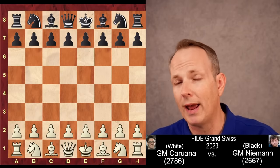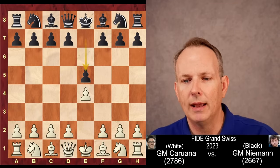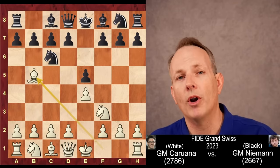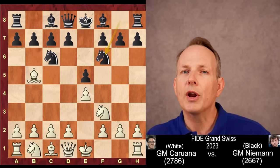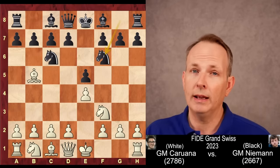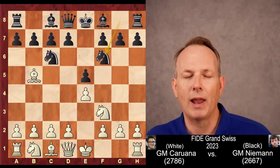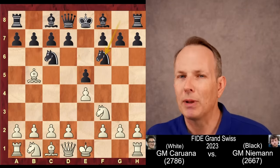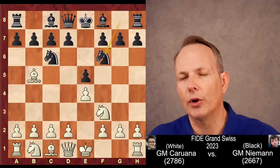Let's begin. Fabiano Caruana has white, Hans Niemann has black. E4 is played, E5, Knight F3, Knight C6, Bishop B5 — Caruana plays the Spanish or Ruy Lopez opening — Knight to F6. This is very important. Hans Niemann plays the Berlin defense. Traditionally, the Berlin defense is designed as a safe opening. Basically, when black wants to draw white at the highest level, they play this. But we'll see how that doesn't always work in this game.